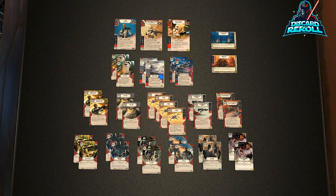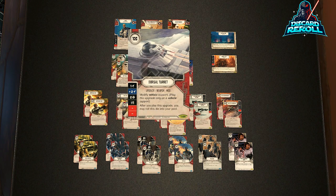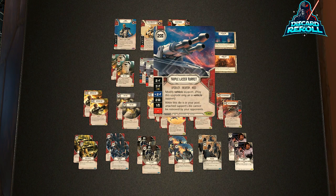We have two copies of Dorsal Turret, used as an upgrade weapon mod for some of the vehicles we're going to play. We're not putting a lot of stock in the vehicles — if they do get blown up with one of these mods on them, the total investment is maybe three resources. Then we have two copies of Triple Laser Turret, which helps protect our vehicle dice. Its text says: while this die is in your pool, the attached support's die cannot be removed by your opponent. It safeguards our vehicle dice, though it won't protect against Vandalize.